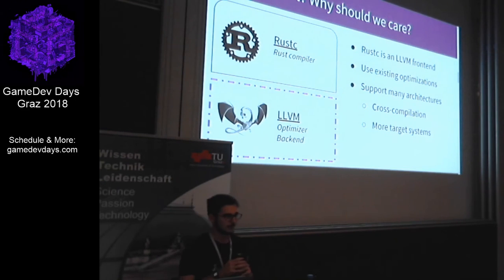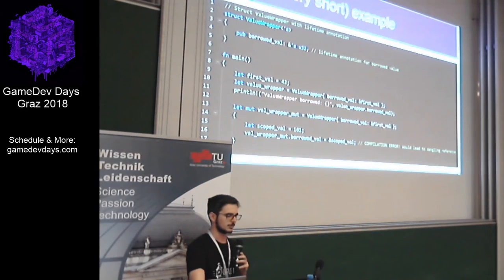Rust is built upon the LLVM framework — the Low Level Virtual Machine. So it's a front-end that uses LLVM's optimizer and back-end. That's awesome because using those back-ends allows us to support many target architectures and even use cross-compilation for more target systems. That's great for game development, because we can use a Windows development machine and deploy for Android or even WebAssembly if you want a browser game.